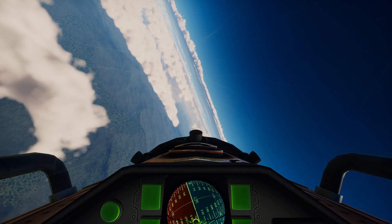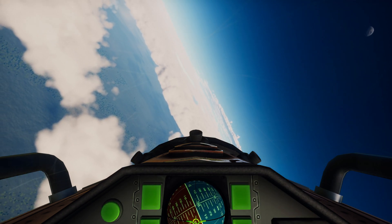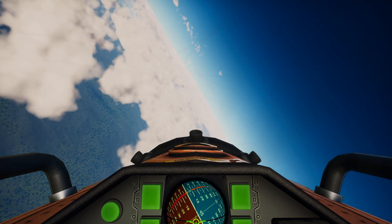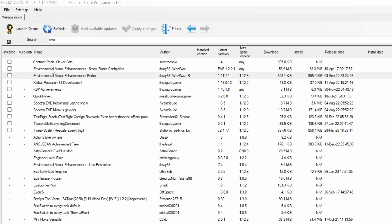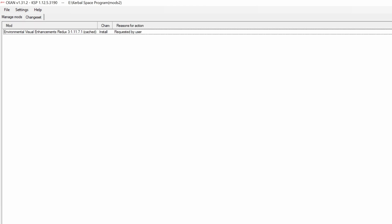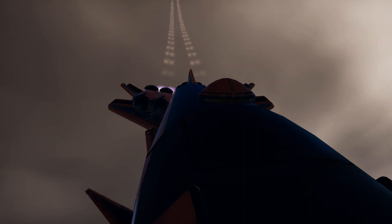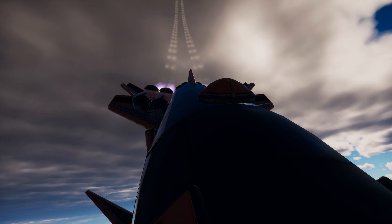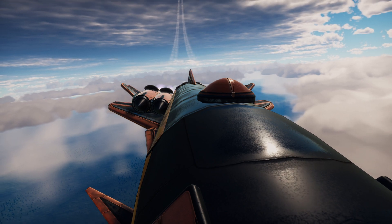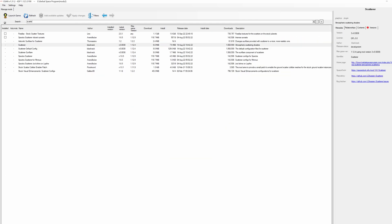We have taken care of our ground. Now for the second round of tweaking, let's focus on the skies, clouds, and a bunch of shadow effects. The most important must-have framework is EVE, or Environmental Visual Enhancements Redux in its full name. By itself it just adds a cloud framework to the game — do not install EVE default configs and make sure to use the EVE Redux version, which is the latest and most performant version. Then you need Scatterer, which creates atmospheric scattering, shadows from clouds, eclipses, waves on the water, and many other features.